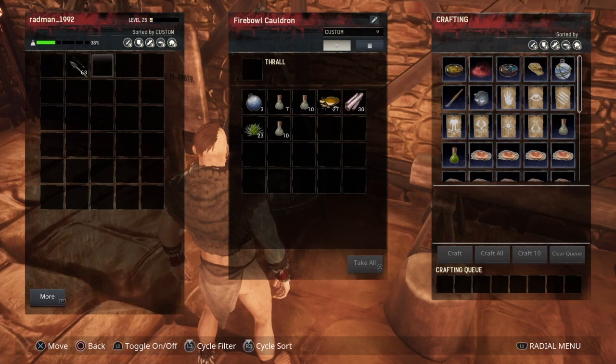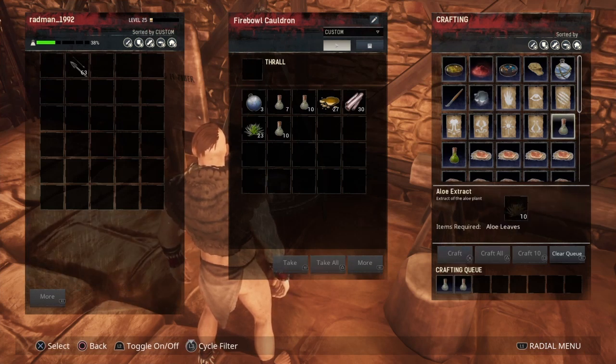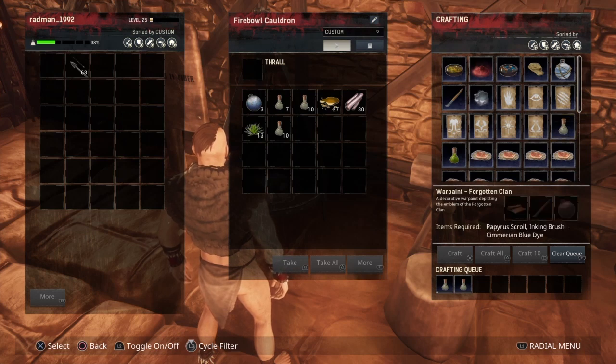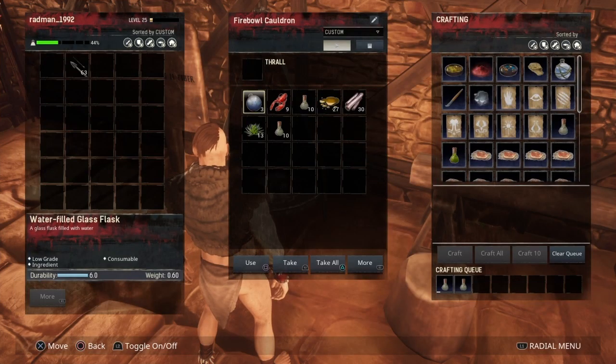Put them in your cauldron and craft the aloe vera extract. This puts your health up pretty good, but because it takes a while to craft, I'm just going to take some that I made earlier and get to the cave.